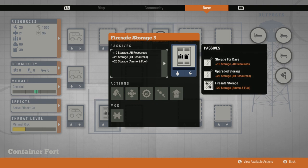Let's go ahead and talk about the level three fire safe storage that you have pre-built into the base, which once again allows you to bypass another trait needed — this time construction. However, it still allows you to reconstruct it into the other two facility options. Another great addition to the base.